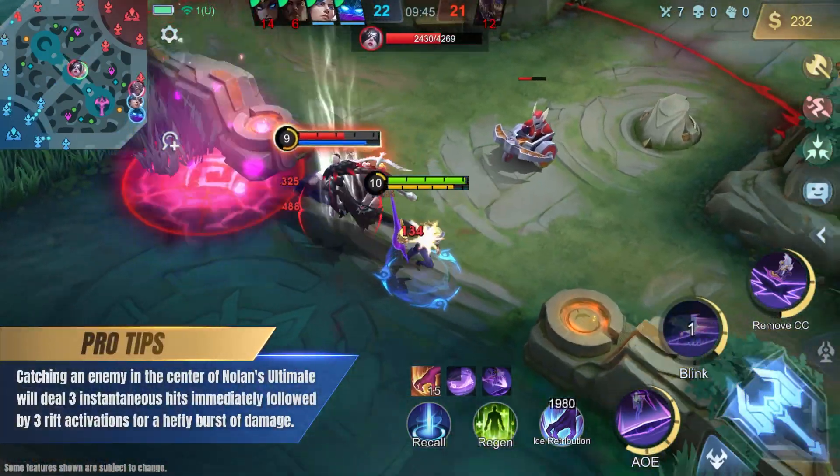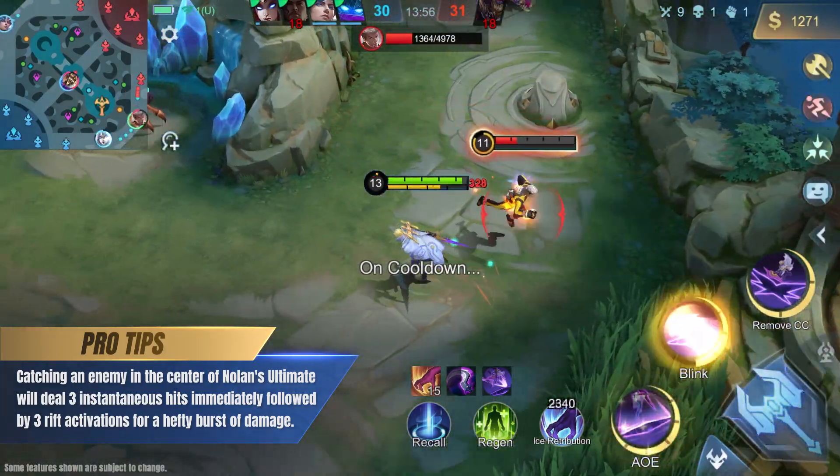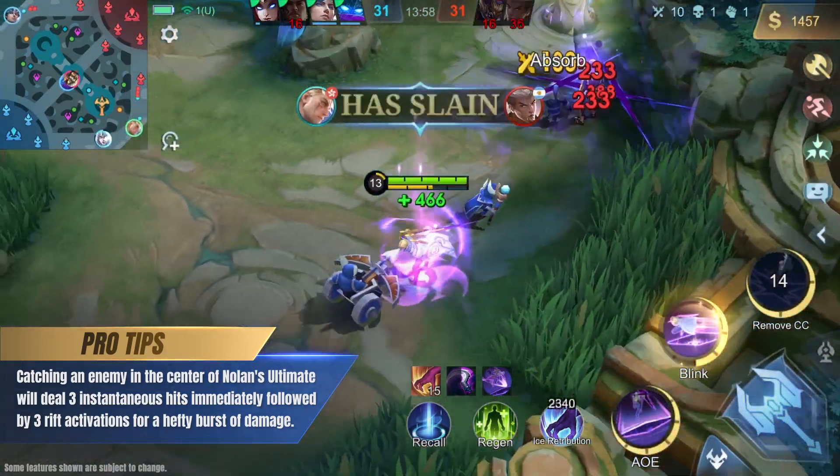When rifts activate, there is a brief time frame where they can activate another rift made immediately after for an additional hit. Catching an enemy in the center of Nolan's ultimate will deal three instantaneous hits, immediately followed by three rift activations for a hefty burst of damage.